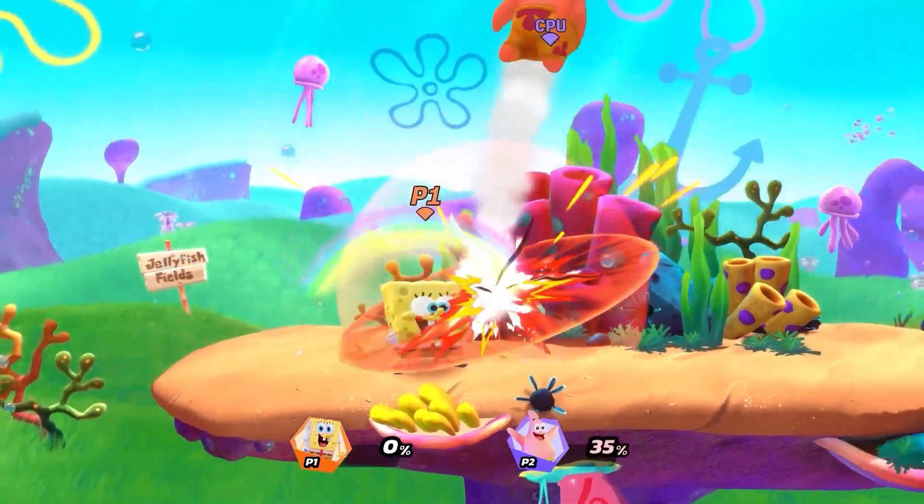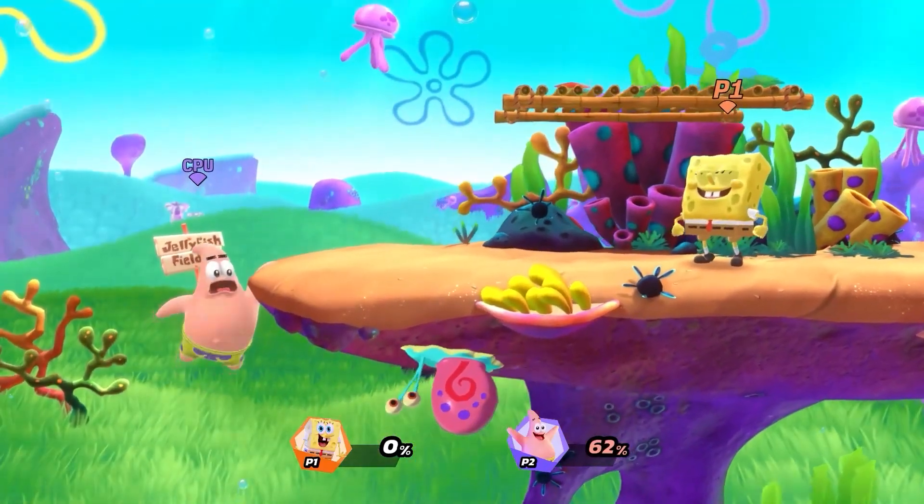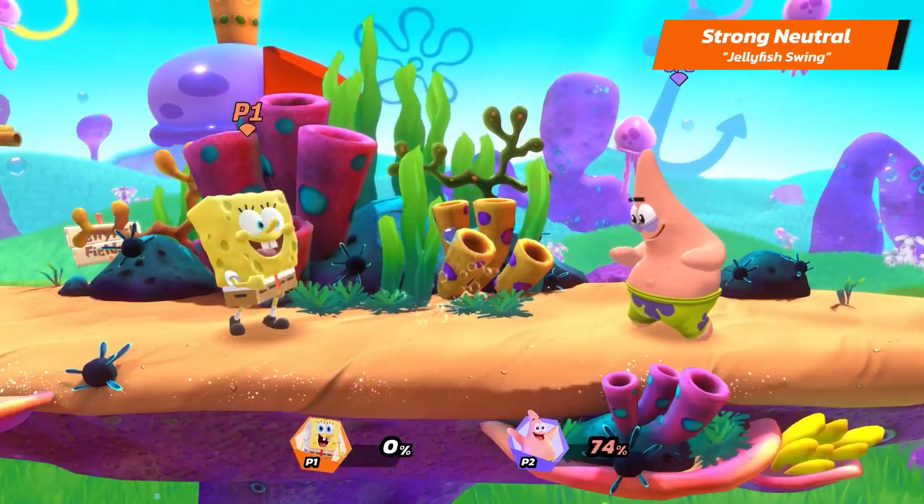Now we have SpongeBob's Strong Attacks, fresh out of the deep fryer. SpongeBob's Strong Neutral is Jellyfish Swing.